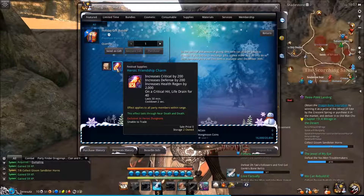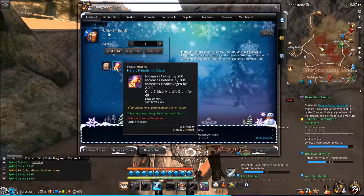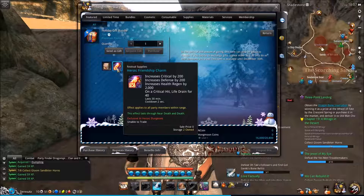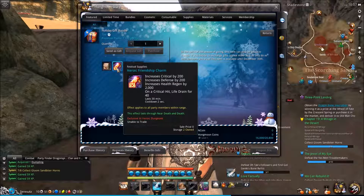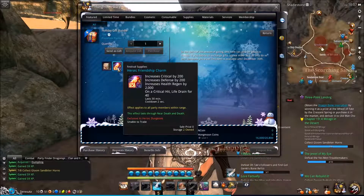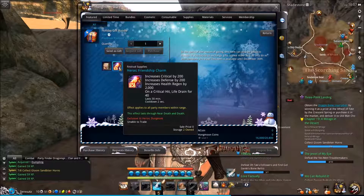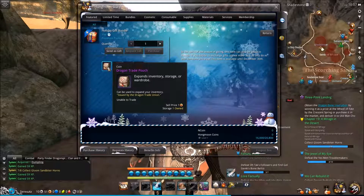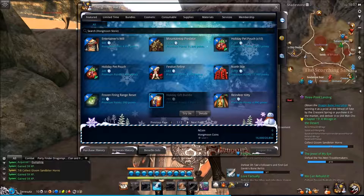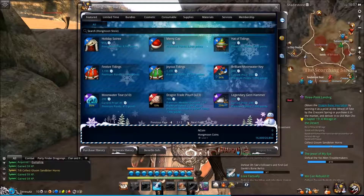This is a Friendship Charm — it actually has stats on it, but it's for a party, not an individual. It looks like it only works in heroic dungeons and can't be used anywhere else. So even though this is a stat item, it's for your group and only for dungeons. And this one is just for expanding your storage.